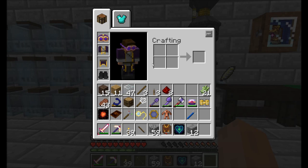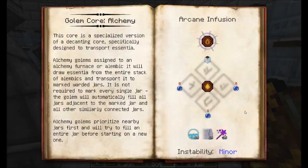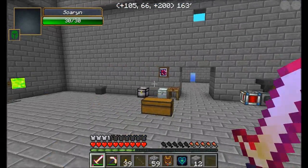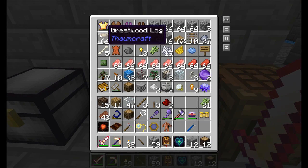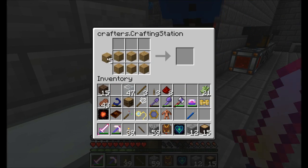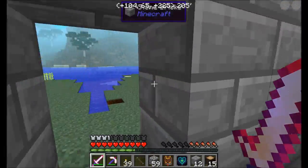Next up I'm going to need 15 water, 15 modus, and 15 percant devo — that shouldn't be a problem. Great wood logs — and I'm also going to want some more of these.